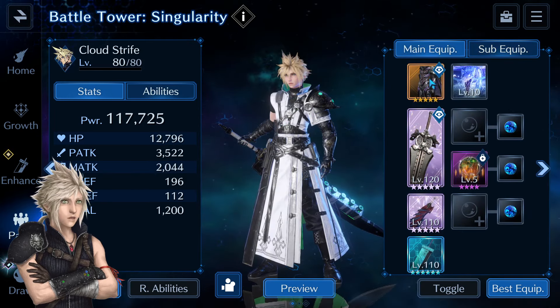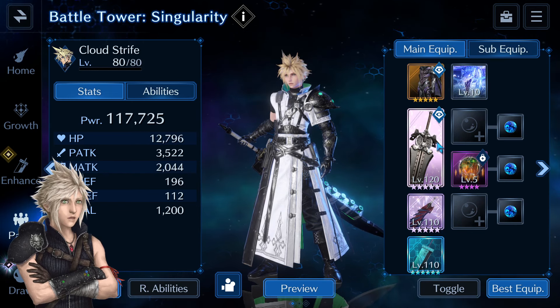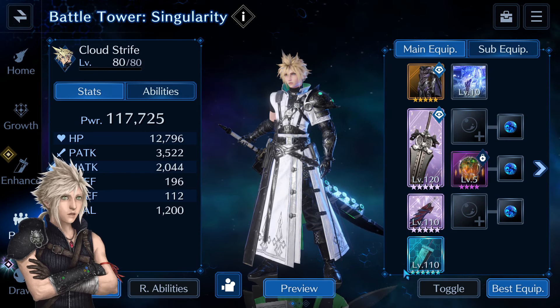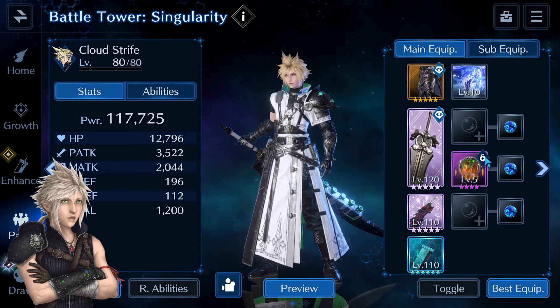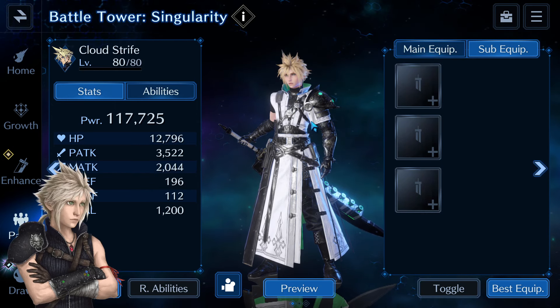Cloud has the Bahamut outfit, but the Maritime outfit should be better if you have it. He uses Leviathan, Maritime Sword for DPS, Glavinus for both attack buffs and to debuff physical defense, Ultimate Buster Sword, and Debrave to help debuff the giant's physical attack. Cloud has nothing in sub-equipment slots, but I recommend equipping weapons with war materia.